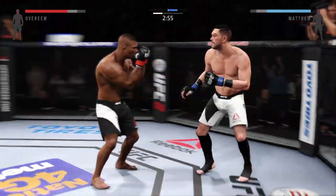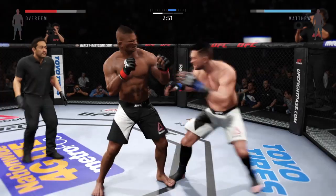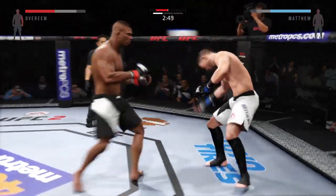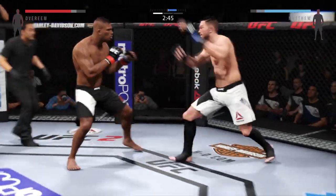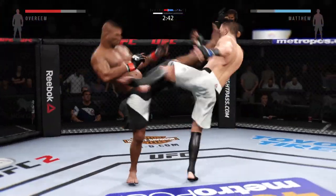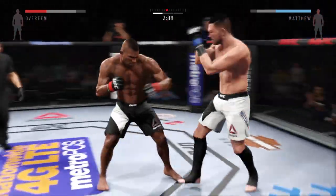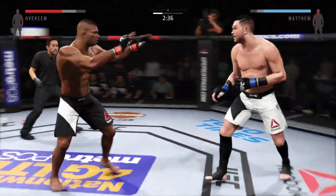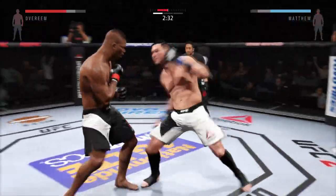That's it. Nice block and he counters with the jab. Fed that jab. Head kick. Huge kicks. Sprint! Body kick — look at that. Great head kick. And again, head kick. Huge left hand. That's a heavy body kick. That's it.